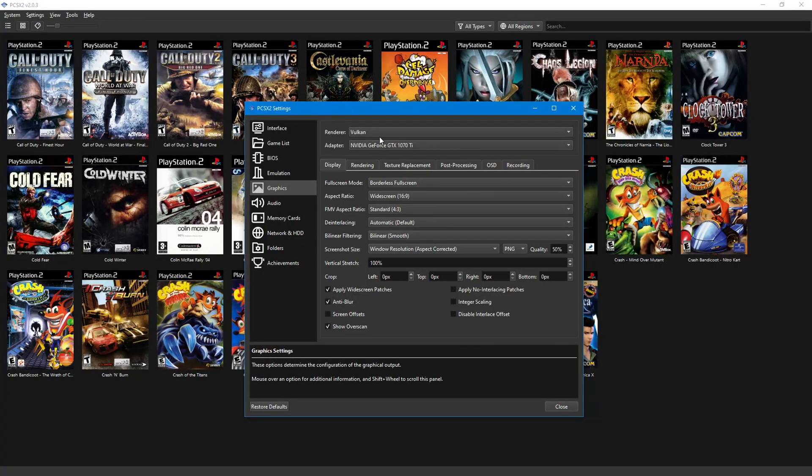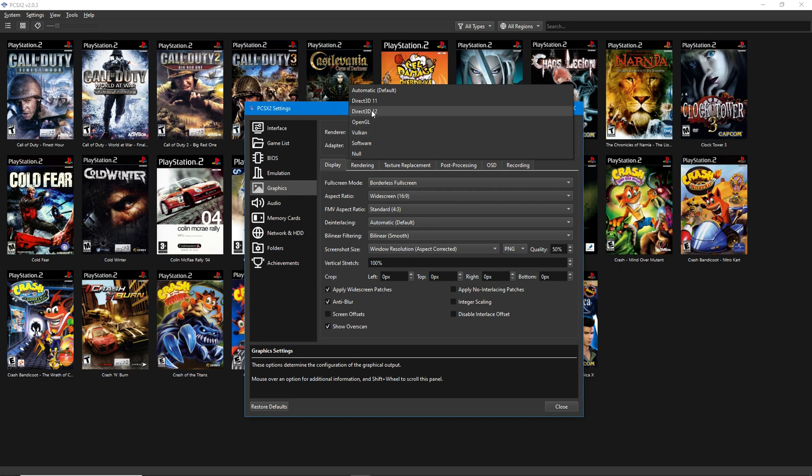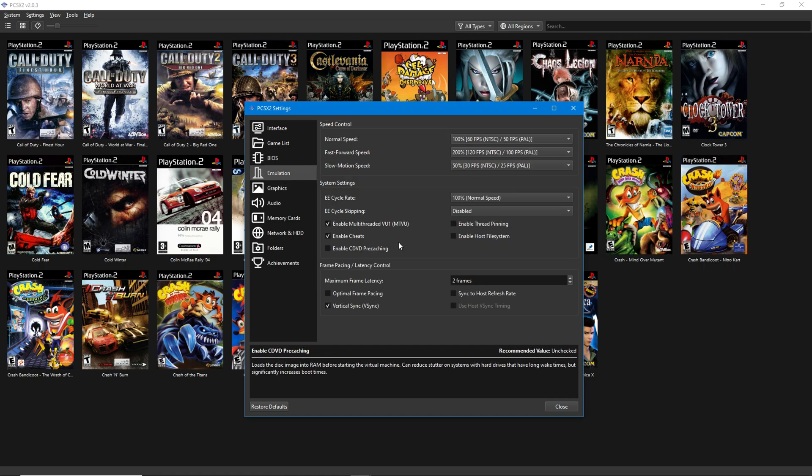As for emulator settings, DirectX 11 is superior to Vulkan when it comes to frame rate. You can get as much as 15 extra frames just by switching to DirectX 11. Now remember, I'm just referring to Need for Speed here — it's not a universal recommendation.